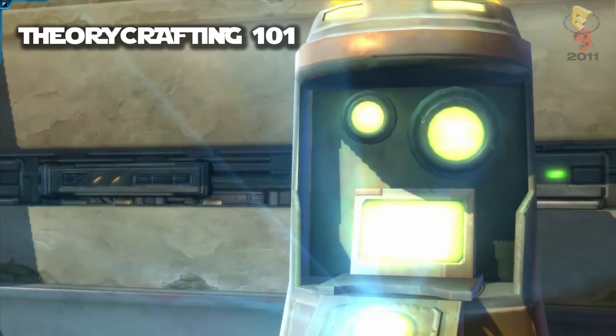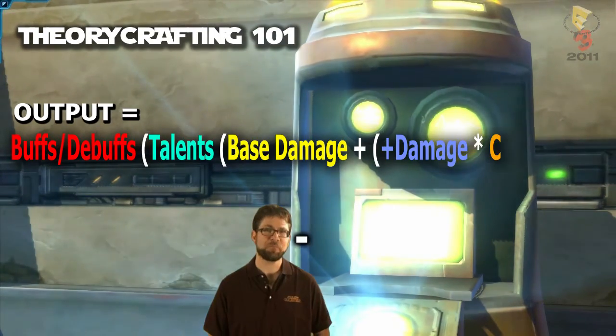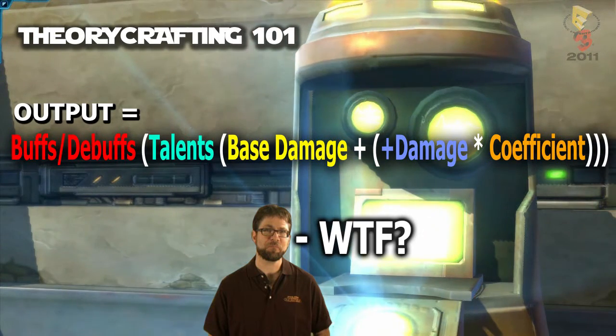Basic MMO theorycraft can be broken down into one simple formula: output is equal to the effect of buffs, debuffs, and talents on your ability's base damage, plus your character's bonus damage multiplied by the ability's coefficient. If your head just exploded, don't worry — we're going to break all this down and make it simple and easy to follow.